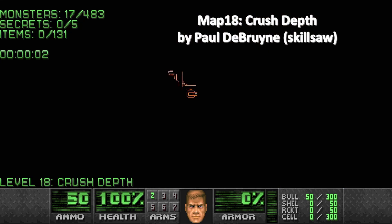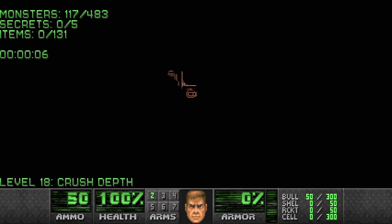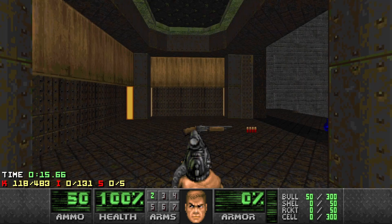Hello and welcome to my 100 percent playthrough of Valiant. This is map 18, Crush Depth, and as you can see we've got 483 monsters and 5 secrets. You can also see that 118 of those monsters are dead and their corpses scattered the exit where some archviles are going to give us a very, very hard time at the end. So let's get on with it.